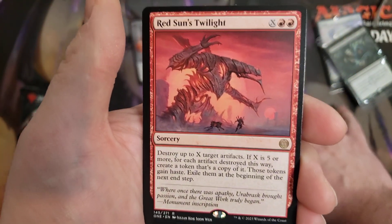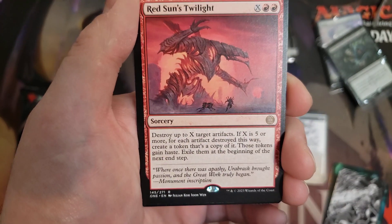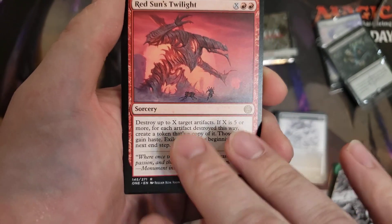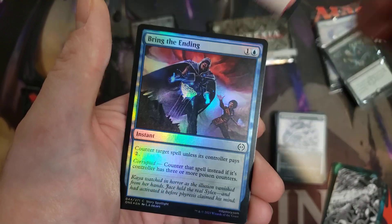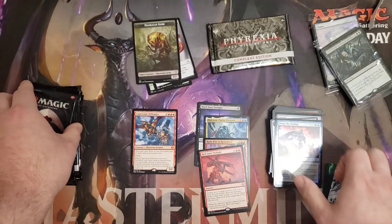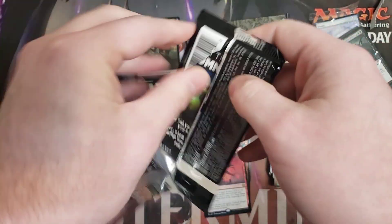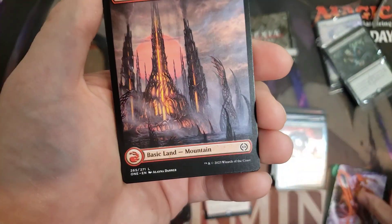Speaking of Red, Red Sun's Twilight — another good card of the Twilight Cycle. Nets you some value. You exile the tokens at end of turn, but if you're able to blow up a bunch of big mana rocks, you basically play this for free, and then you get some other big hasty artifacts to potentially blow people out with. There's some good Corrupted cards, but that one's definitely not one of the more playable ones for Commander.